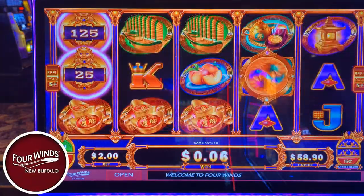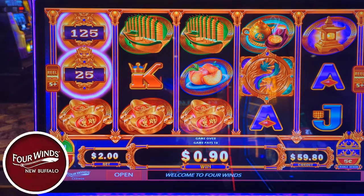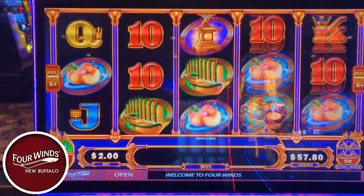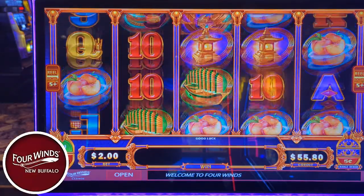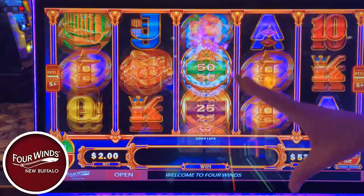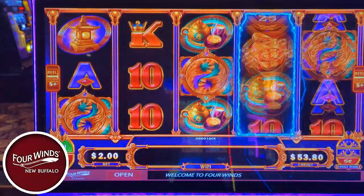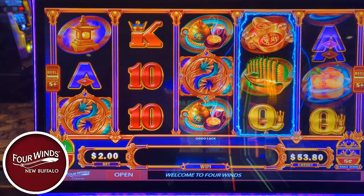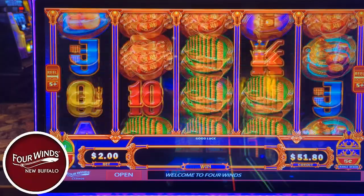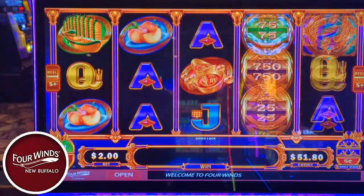We're now at halfway — that was 25 spins — so I've only made nine dollars and eighty cents so far. Ouch. But once again with Mighty Cash, it takes one spin and it's massive. All I need is a lion to cover the reels.